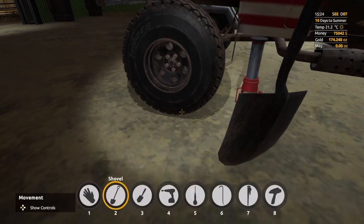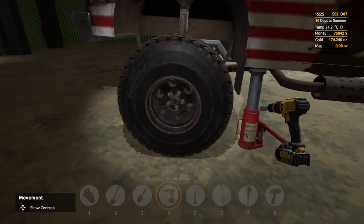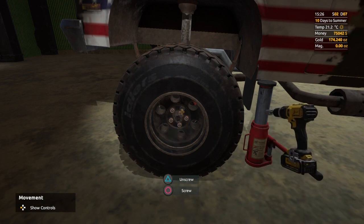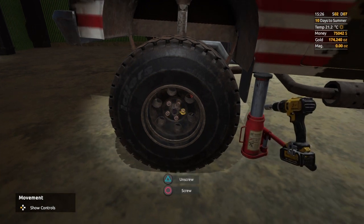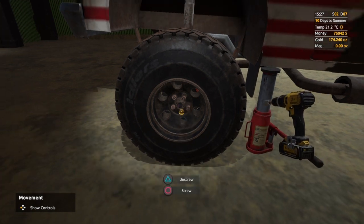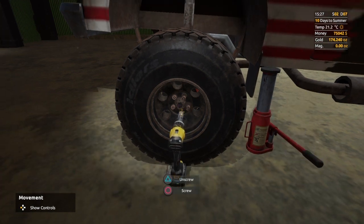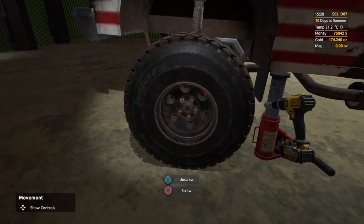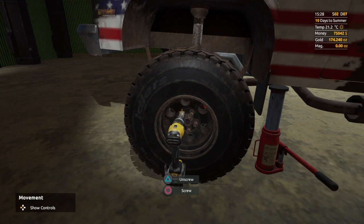Now we need to select our tool — we need the drill. There we go. Go to the nuts and loosen the first one, number two, there we go, number three, number four, and number five.